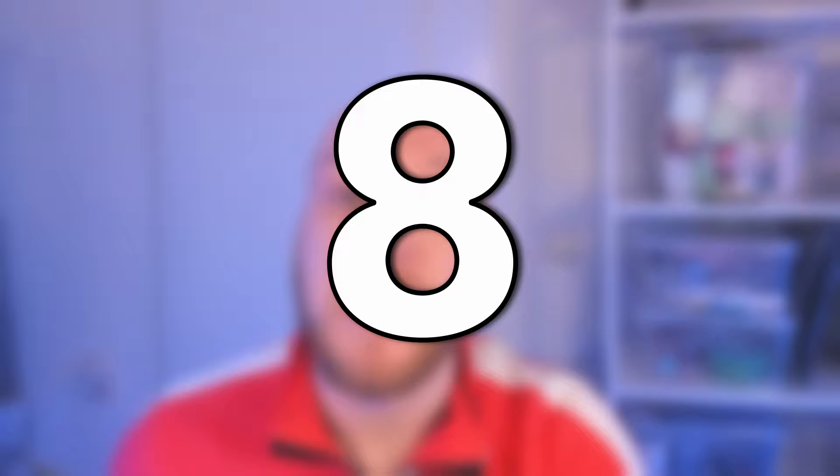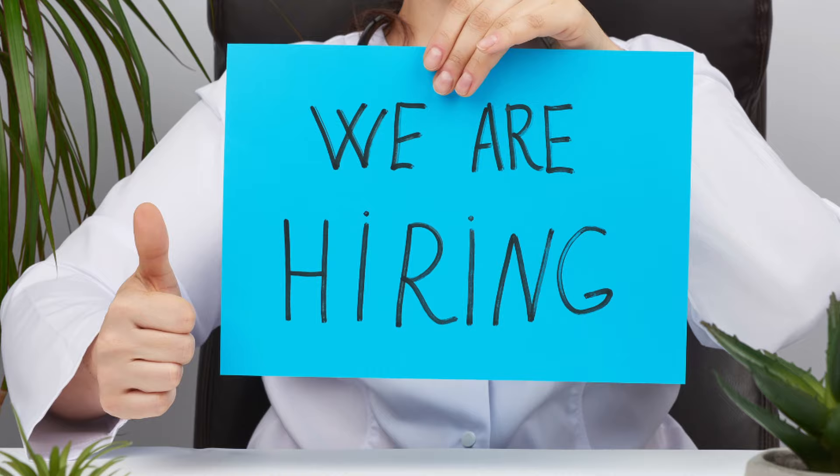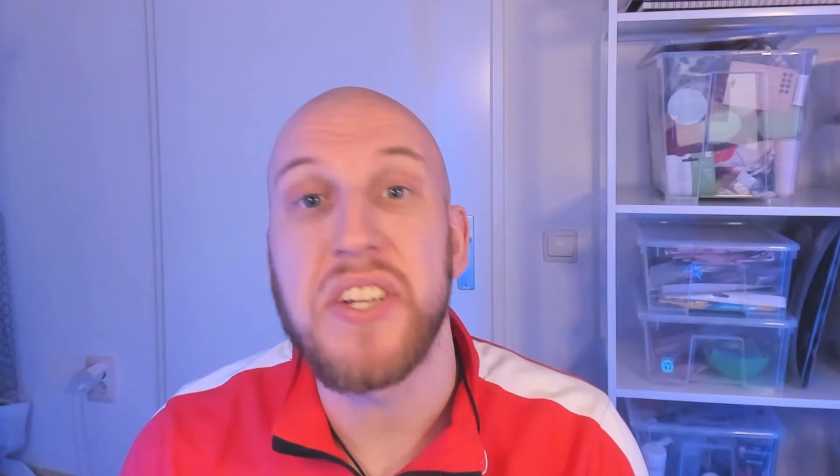Now for step number eight, where we'll look at your staff and their responsibilities. My advice is to go through all of the responsibilities and decide which you want to manage yourself and which to delegate. Don't be afraid to delegate — there are a lot of things like setting up training or a scouting network that some players don't want to get bogged down in, and you won't hamper yourself massively by delegating. If you do want to manage your own backroom staff, now is the time to hire new members. You can fill vacant roles by going to staff search and searching for people with the corresponding attributes. You can replace current staff members, but that comes at a financial cost, so my recommendation is to wait for their contracts to expire.